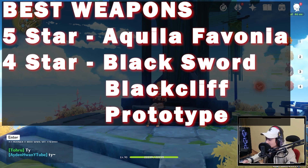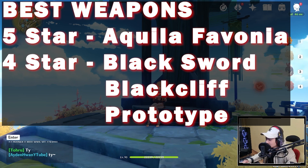For the best weapons, Aquila Favonia, the 5-star weapon, is the best. For the 4-star weapons, the Black Sword, Prototype, and the Black Cliff are all good options.